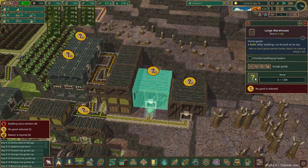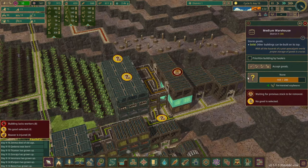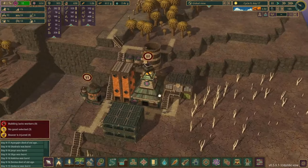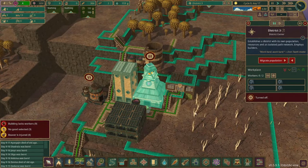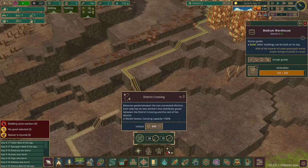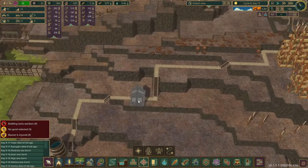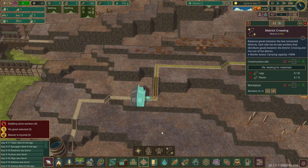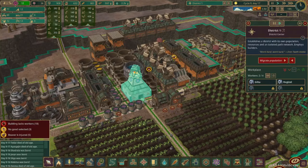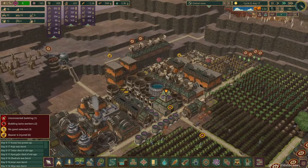It looks like they finished constructing the large warehouses, so we'll switch them to some of our more popular foods and reassign the smaller warehouses. Thankfully we stocked up on food because we had three babies born in the night — they're just enjoying some freedom, no adults around. We got enough science to unlock the district crossing, so we can place it down. We'll need to transfer some beavers over but need to construct it first, so let's prioritize both of those. All of a sudden we have a lot of vacant jobs and some injured beavers — we should probably get some more medical beds set up.